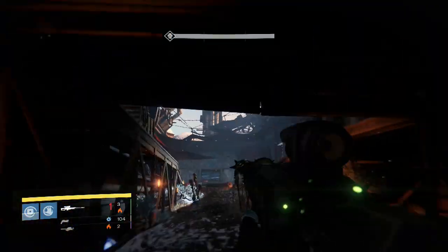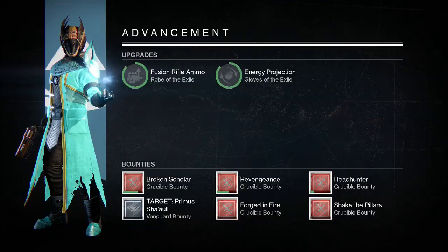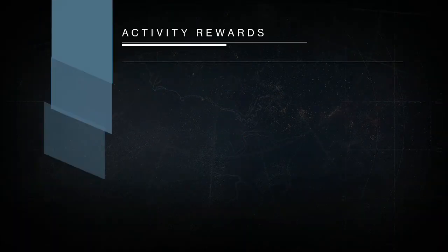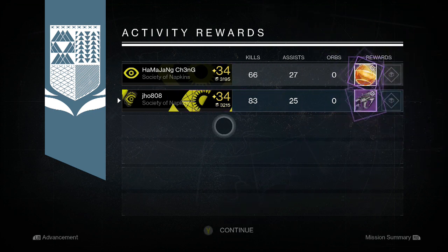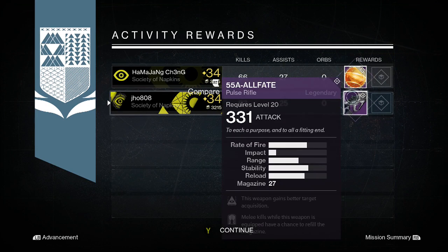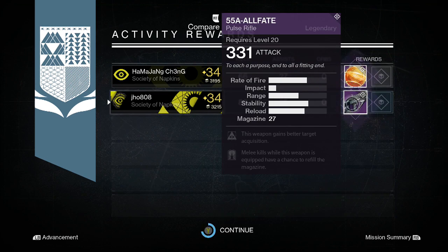So without further ado, let's get into all my rewards for my characters. Starting off on my first character, on my Warlock, we were able to pick up a Legendary Pulse Rifle called the 55A All Fates. I believe this is the Vanguard one that he sells in the tower from the Vanguard Quartermaster, but it has decent stats on it — not the best — and I'm still debating whether I want to keep it and re-roll it for better perks. My buddy ended up picking up an Etheric Light, so I was pretty jealous of that.